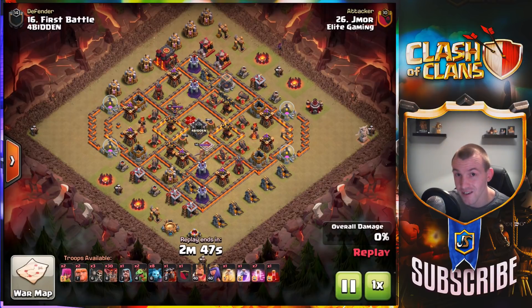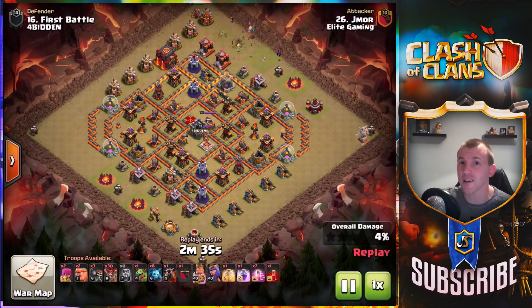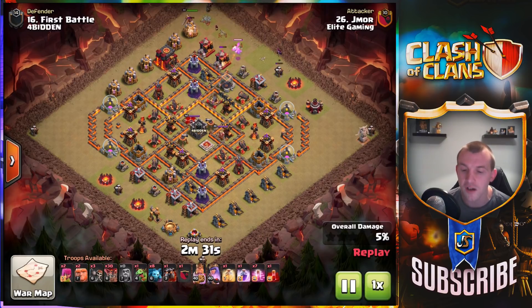What is going on guys, Judo Sloth here and welcome to today's Clash of Clans video. We are focusing on two of the best Town Hall 10 attack strategies for the three stars. There's a ton of them right now — the Town Hall 10 three-star attacks are coming in like wildfire.